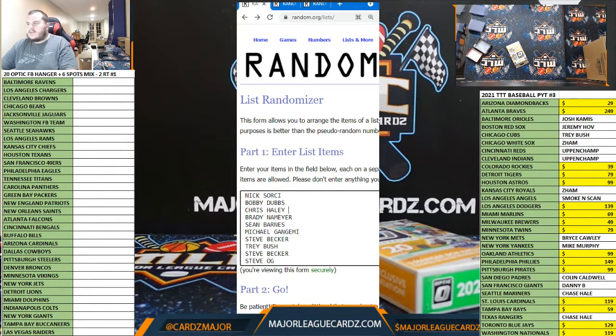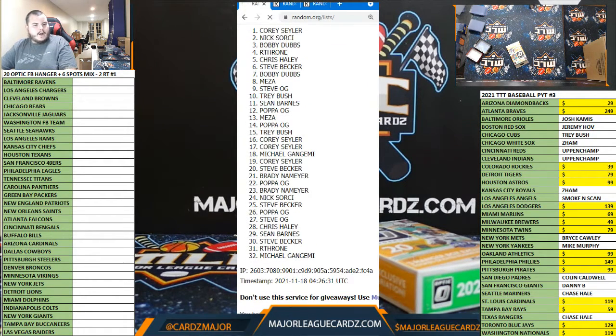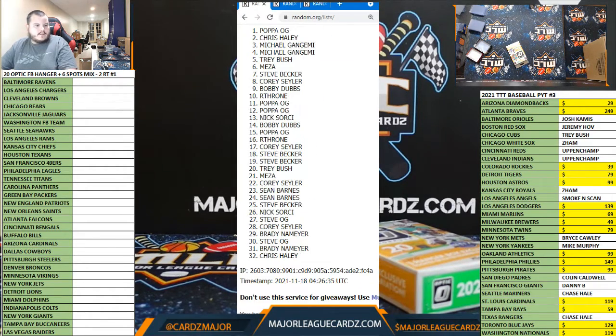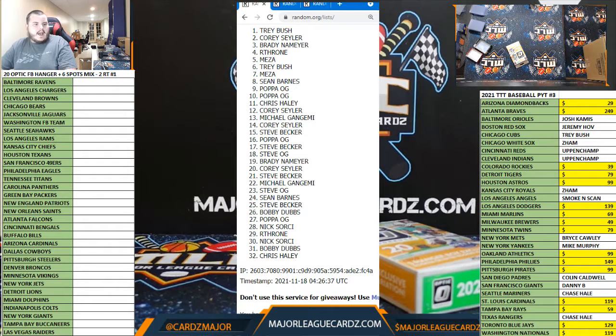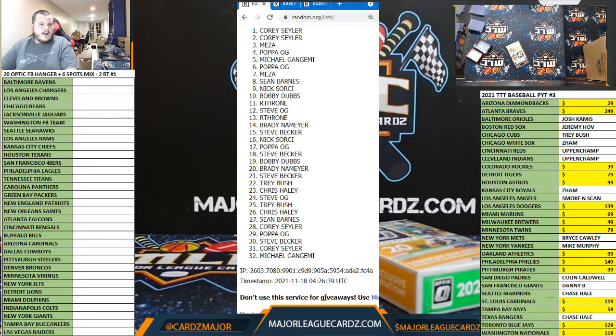Names — top six get in, 18 Football. One, two, three, four, five, six, and seven. Cory gets two — Maza, Papa, Michael G, and Papa. Oh boom! Congrats!